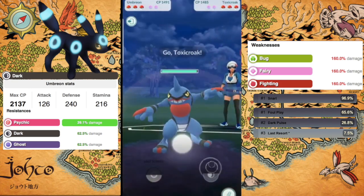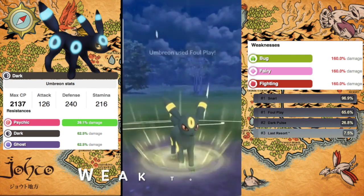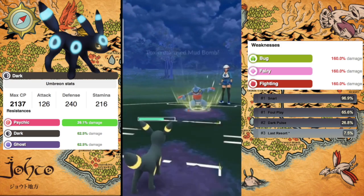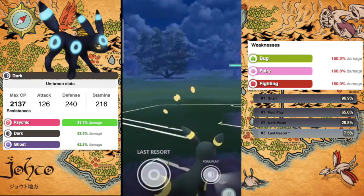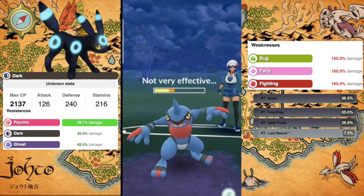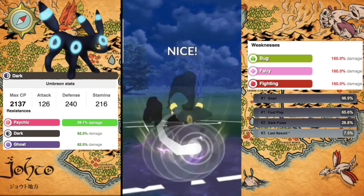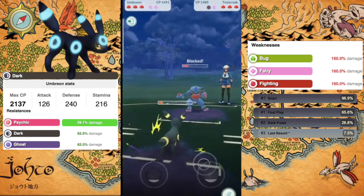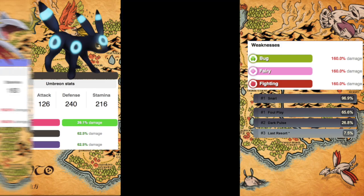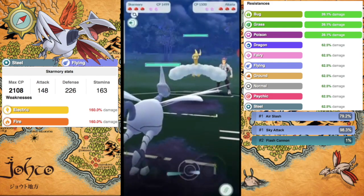Snarl charges up moves very quickly, Foul Play gives you Dark coverage, and Last Resort is a hard-hitting Normal move that deals neutral damage to just about anything. Umbreon is kind of taking a back seat because you have other picks like Azumarill that are so popular, but I have seen some pretty good Umbreon teams. They do have to look out for Fighters, but Umbreon is still really viable.